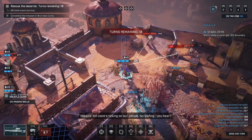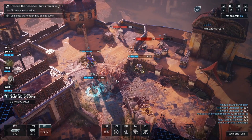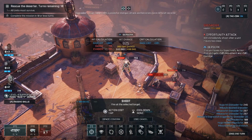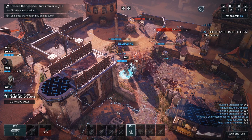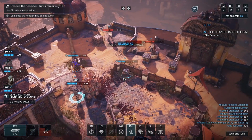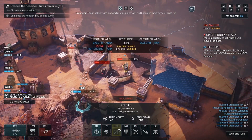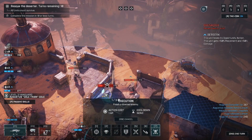Kill clock's ticking on our people — no loathing, you hear? Each unit reloads and gets 50% damage for this turn. Let's take a shot at this one first, and then we'll use lock and load. Everybody reloads, gets extra damage — this is great. That one's down, so we just need to execute him. Do that first.